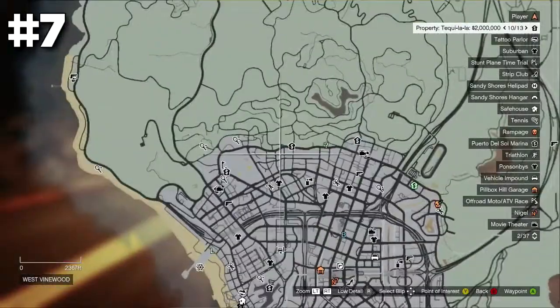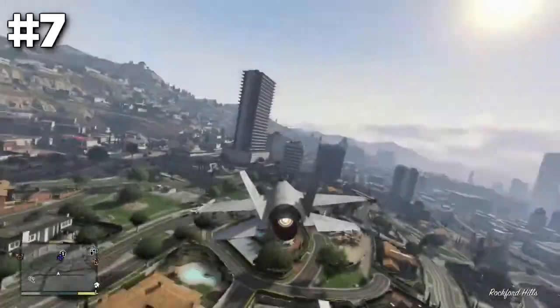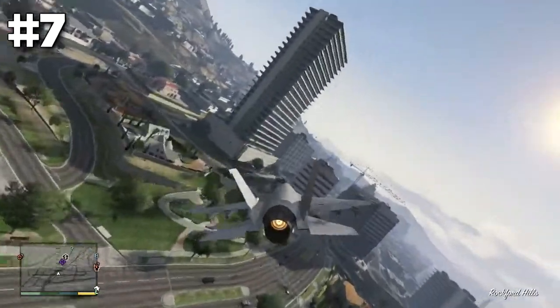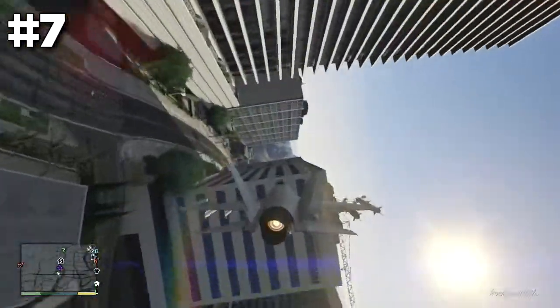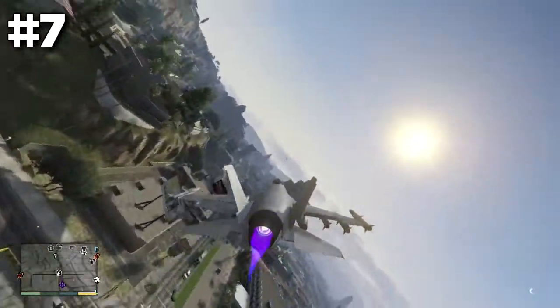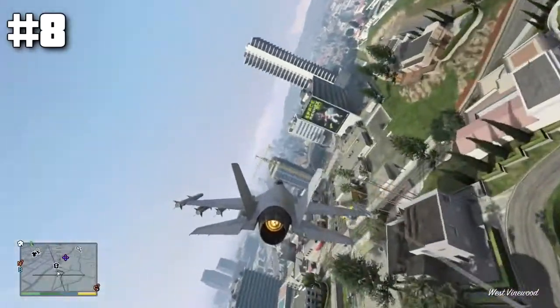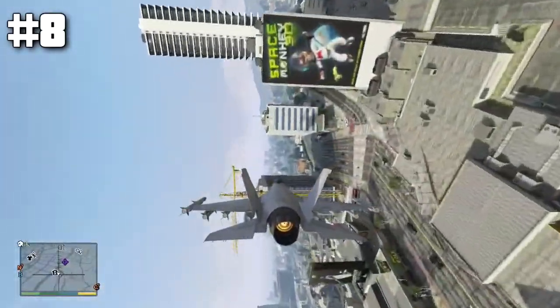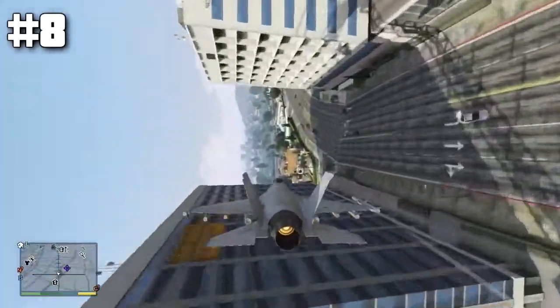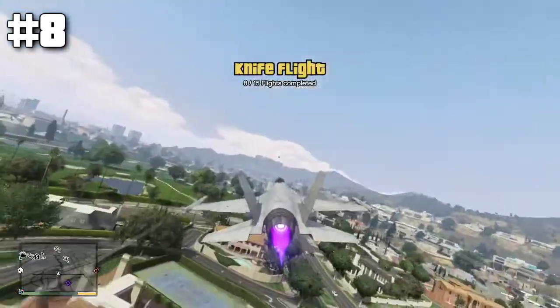Numbers seven and eight — this is another double building at the north of the map, just by that Maze Bank place. For this one you want to be doing west to east, just squeeze it through there. Then for the next one you do east to west, so you can literally circle yourself back around. It's the left building with the crane — squeeze yourself through there. That one's easier with a bigger gap, so there you go, eight.